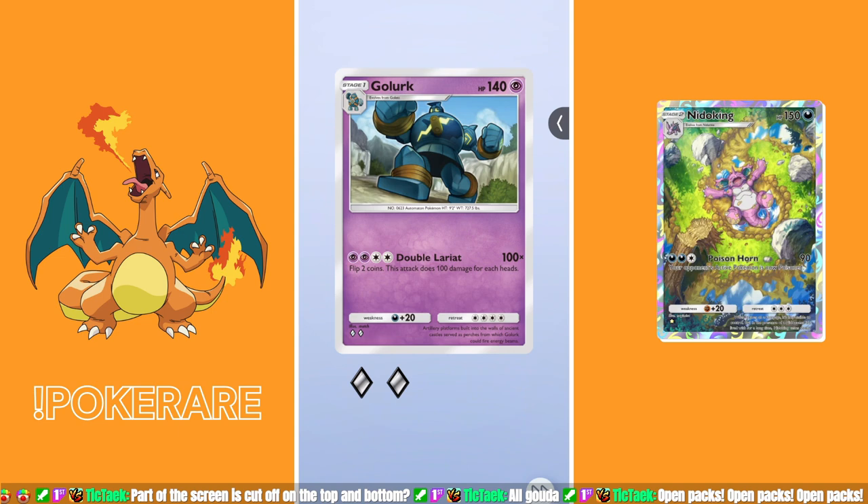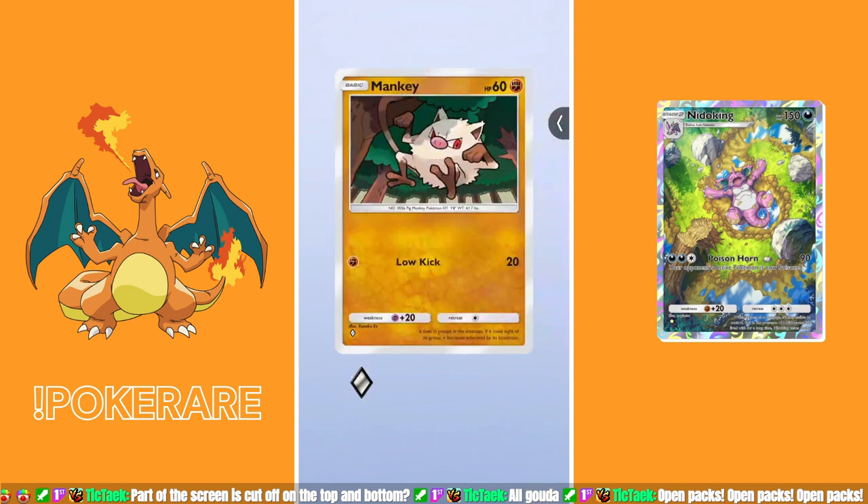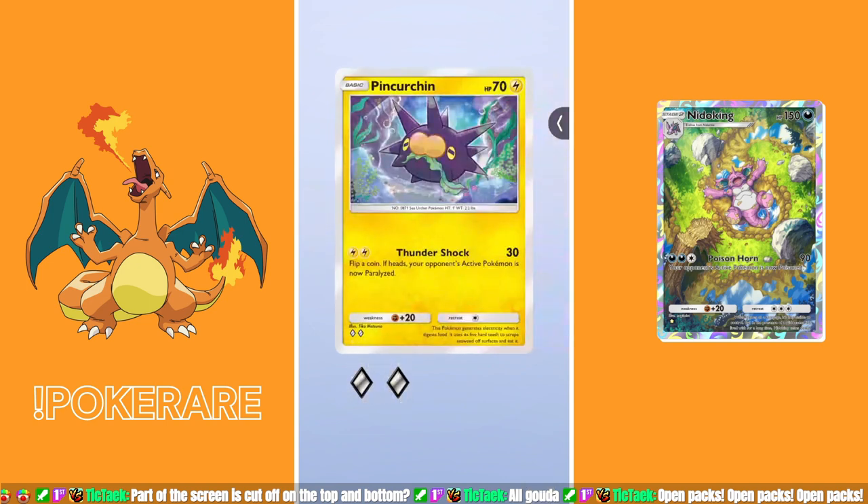Pack number two: Golurk — I've got too many of these. Another goat — that's two packs, two goats, ladies and gentlemen. Manky — I've got a metric ton of these guys. Apparently the third and fourth cards you pull from packs have a higher chance to be rare, so this should be interesting. It's a Meowth. Pack number two is garbage, I repeat, pack number two is garbage. Eight packs to go.